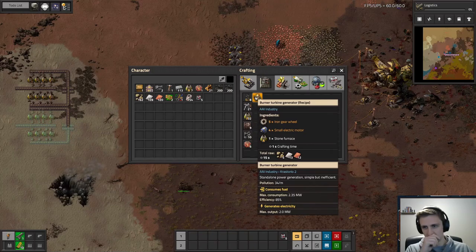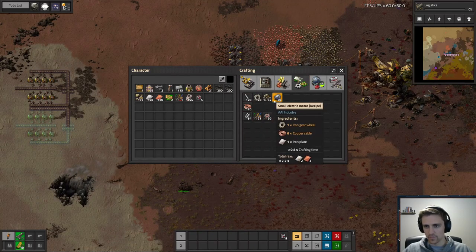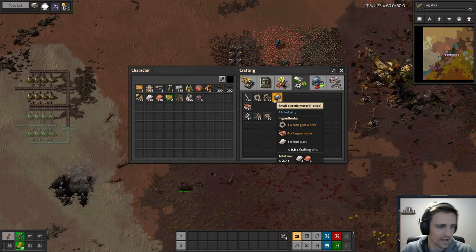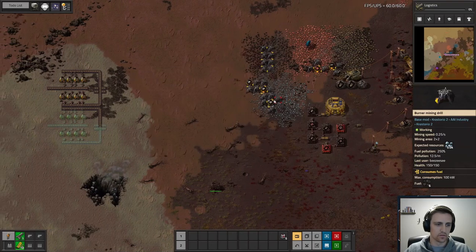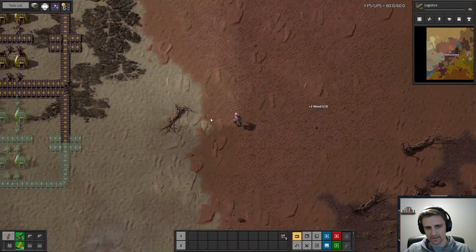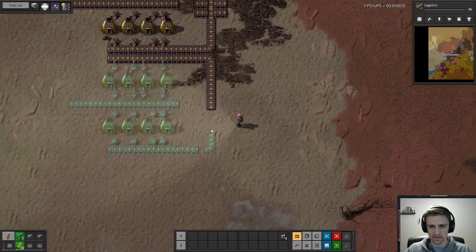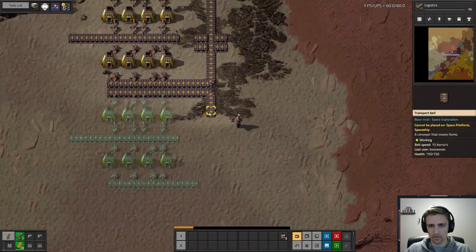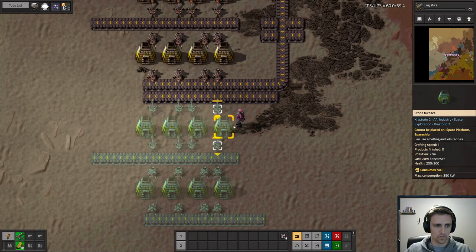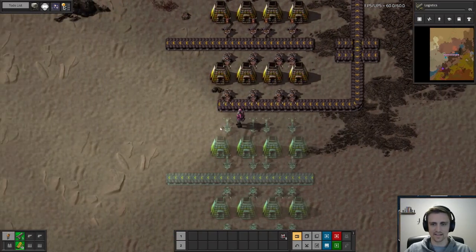These burner turbine generators — oh man. Everything smelters out, attaching them to your mining patches. Oh yeah, that's true — I should. With all the enriching and things like that, maybe I will. Crestorio screwed up my stack sizes. You're saying that the stack sizes should be higher than 200?